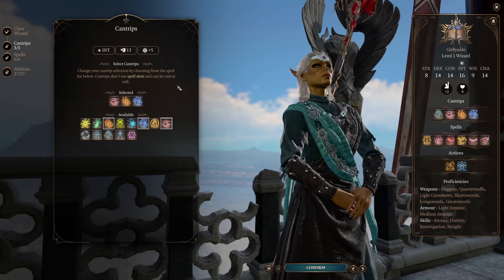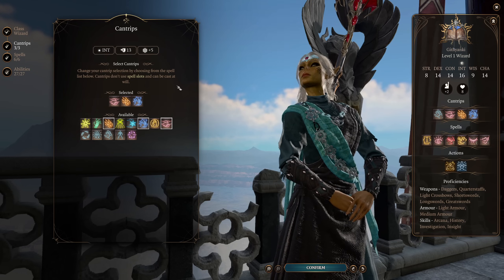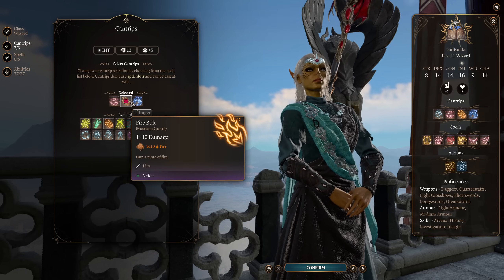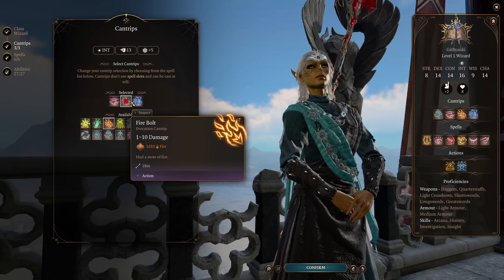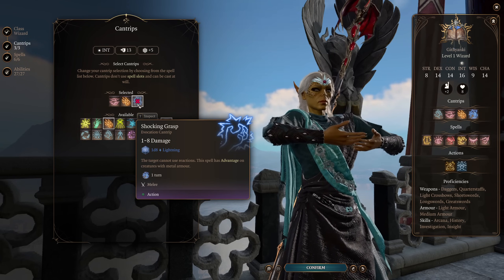Friends is an enchantment cantrip that's going to give us advantage on all Charisma checks against non-hostile creatures. Yes, this can turn creatures hostile, however it doesn't really matter in the long run if you're not playing on Tactician or Honor mode. If you are, you might want to be careful about using this. Next up we have Firebolt, just your standard ranged damage cantrip, and Shocking Grasp in case someone gets a little too close.